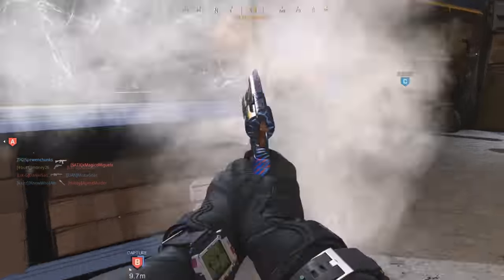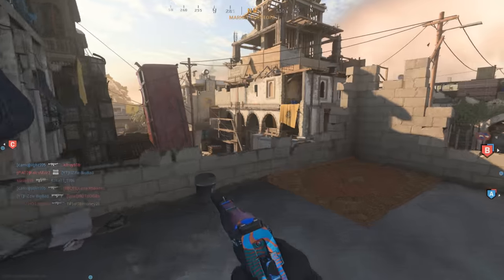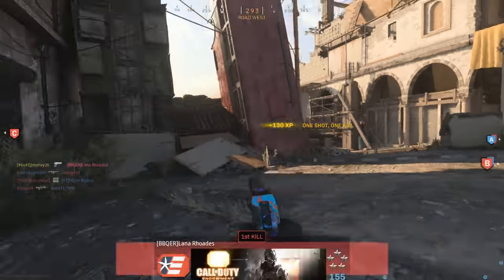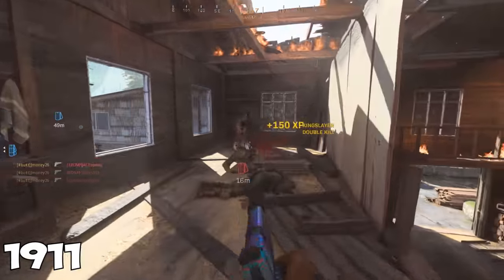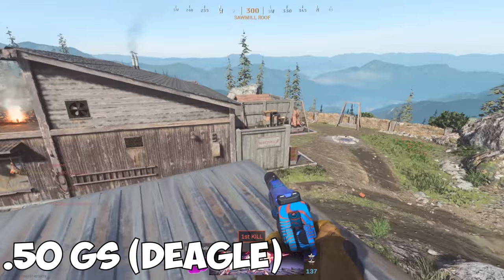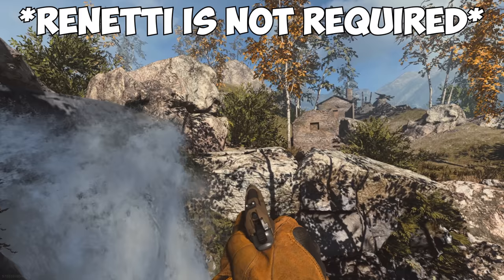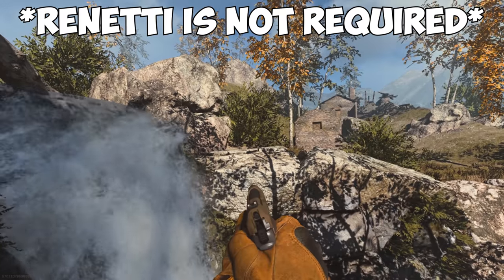Pistols are one of the more tricky and unique classes of weapons to complete, so if you're looking for specific tips, timestamps will be in the description below. There are 5 pistols in total to complete: the X16, or the Glock, the 1911, the 357, or the Revolver, the M19, and the 50GS, otherwise known as the Deagle. The Rennetti is not required for Platinum or Damascus, because it is a DLC gun.